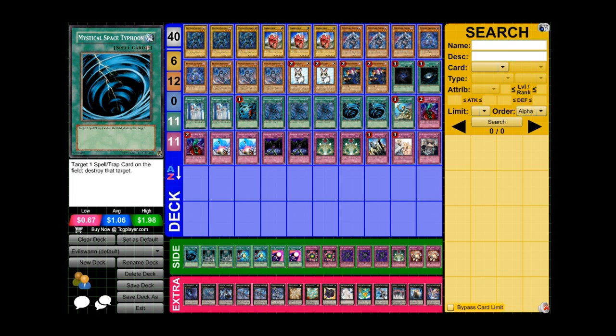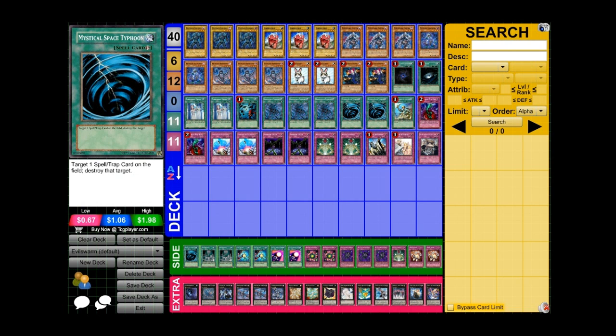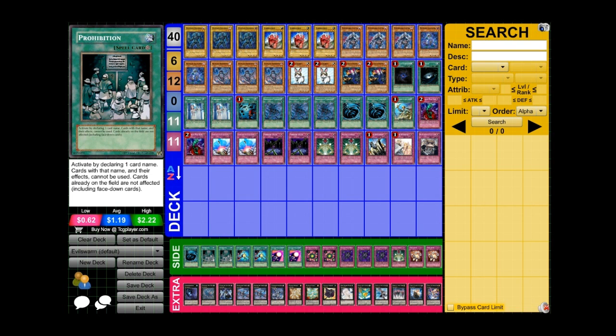The extra deck is pretty much standard — you run the Evil Swarm monsters, the dinosaur monsters, and the staple Exceeds. For the side deck, the third MST is there because you definitely need it sometimes against people who run Royal Decree. Some Mermail players are starting to run Royal Decree, and sometimes you just want to MST that, or MST your opponent's Sphere — especially when they activate Sphere first and you chain MST so their Sphere doesn't resolve.